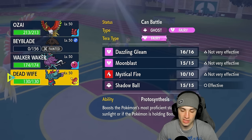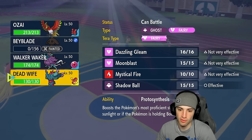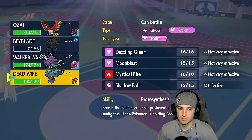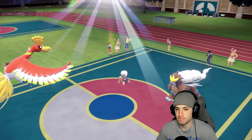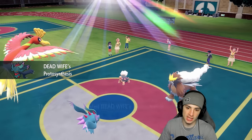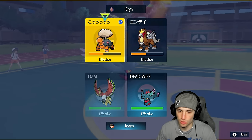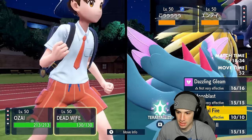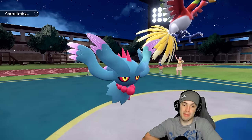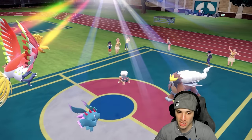I need to decide who to bring in. Flutter Mane is probably the better option since it can't get hit by ExtremeSpeed. Flutter Mane pops out — I need to KO Tinkaton and Entei. I'm thinking Brave Bird into Tinkaton to KO it, then Shadow Ball into Tinkaton should be fine. He's gonna Protect Tinkaton, so Shadow Ball gets blocked. Entei outspeeds Ho-Oh and goes for Snarl, which is tough news for Flutter Mane but not for Ho-Oh since it's physical attacking.